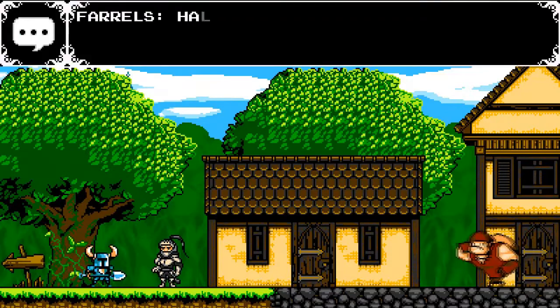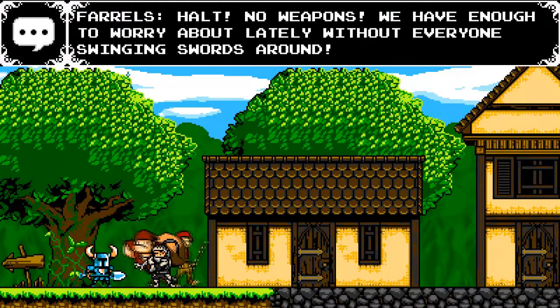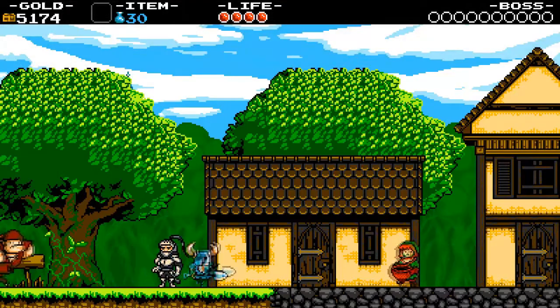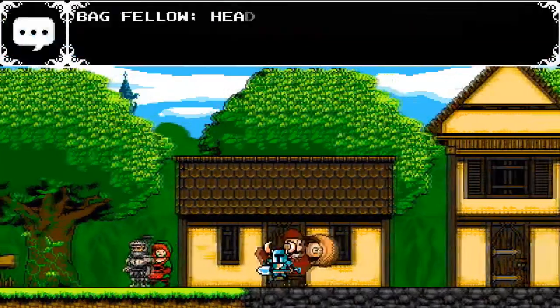The first stop after defeating the Knight in the Plains is the village. There are lots of people here to talk to — just press up and all of them will have something to say. Some of them will give you a few clues, and most of them will just chat about something.